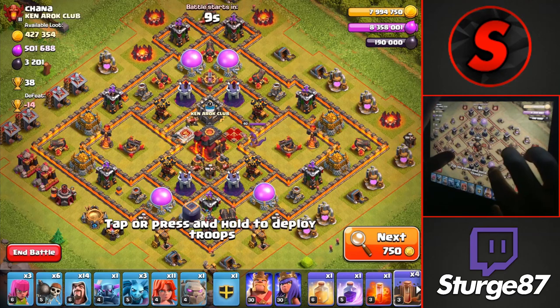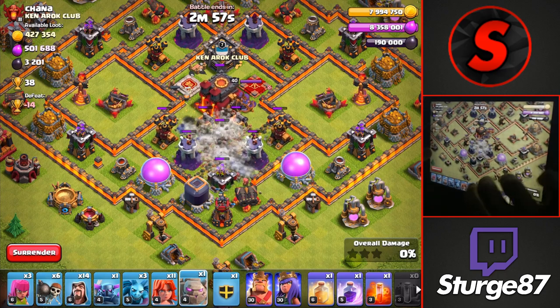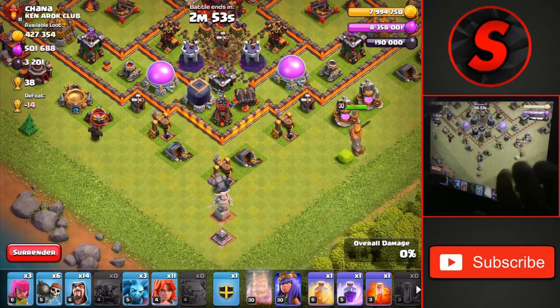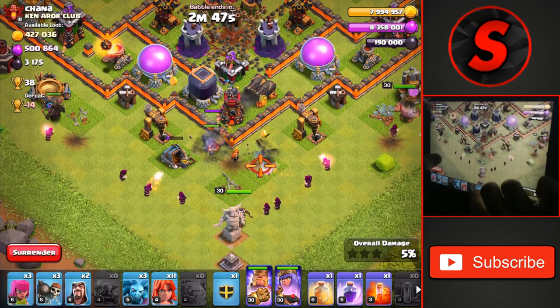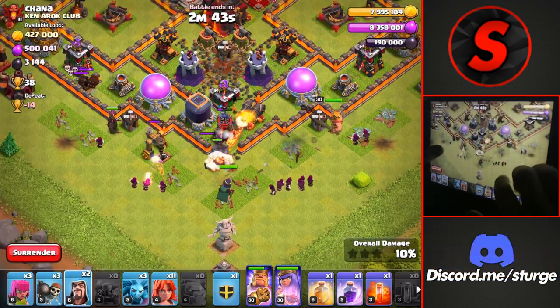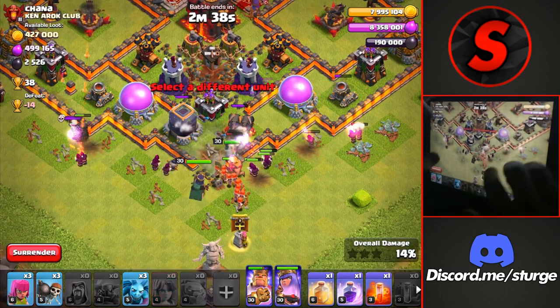For this base we're going to be attacking from the very bottom because the queen is towards the top, and you always want to attack from the opposite side of the clan castle. So we drop all those earthquakes there, then a golem at the very bottom of the base, and a king and a PEKKA on either side of the golem, a widespread of wizards while breaking in, and dropping the queen to take down all of the outside buildings.